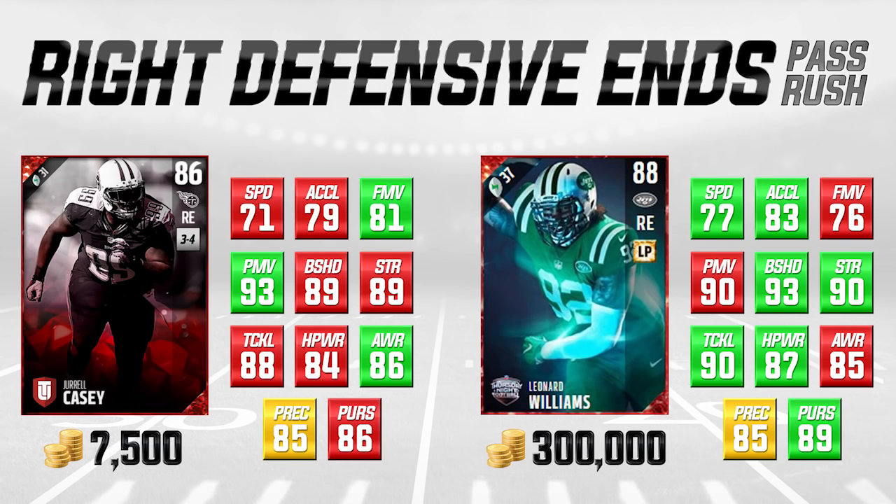Let's take a look at the right defensive ends — these guys are also pass rushers. We have Jarrell Casey, who's an 86 overall, and we're comparing him to a Color Rush Leonard Williams. Calais Campbell and Leonard Williams are quite a bit more expensive than Cameron Jordan and Jarrell Casey. In terms of pure pass rushing, Jarrell Casey actually has higher attributes in both finesse move and power move than Leonard Williams, which is kind of interesting.